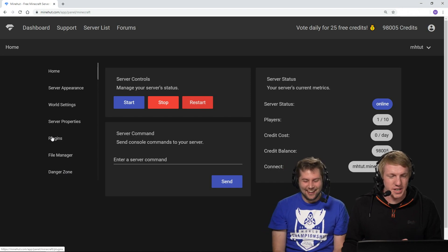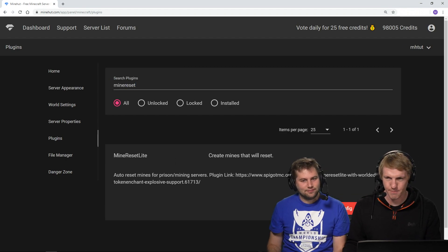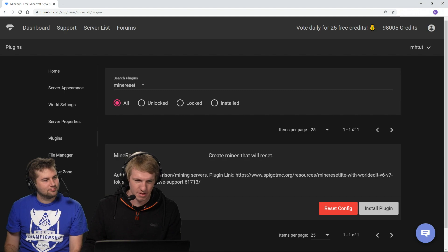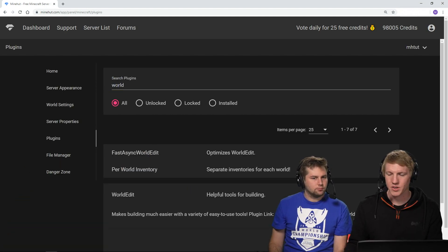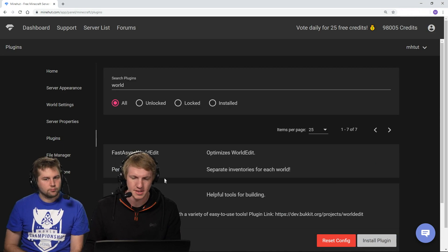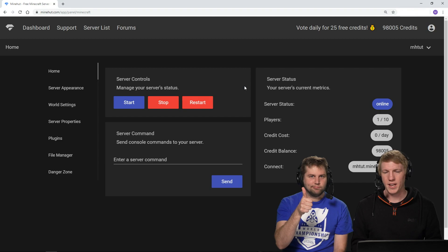So to do this, we need to install a couple of plugins. We are going to install Mine Reset Lite — there it is, that's the one. And then we are also going to install WorldEdit just to make it a little bit easier for us to actually create these mines. So we're going to now go back over, restart our server, and then wait a minute.